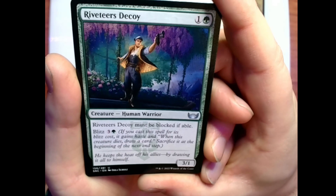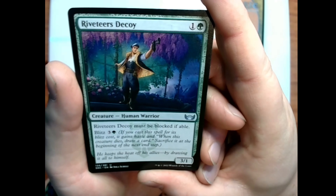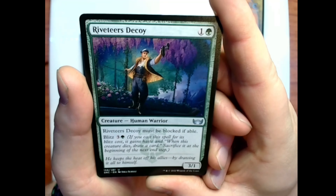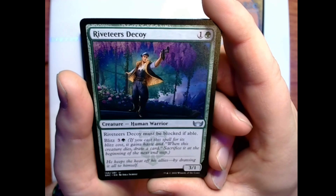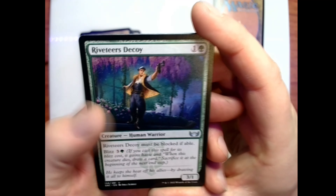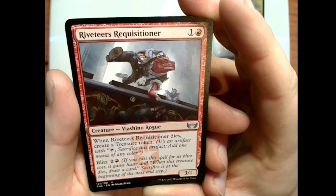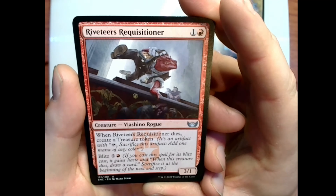Blitz cost of three and a green — if you cast this spell for its blitz cost it gains haste, and when this creature dies draw a card; sacrifice it at the beginning of the next end step. Flavor text: 'He keeps the heat off his allies by drawing it all to himself.' Riveteer's Requisitioner: one and a red for a 3/1 Viashino rogue creature — when it dies, create a treasure token. Blitz cost of two and a red.